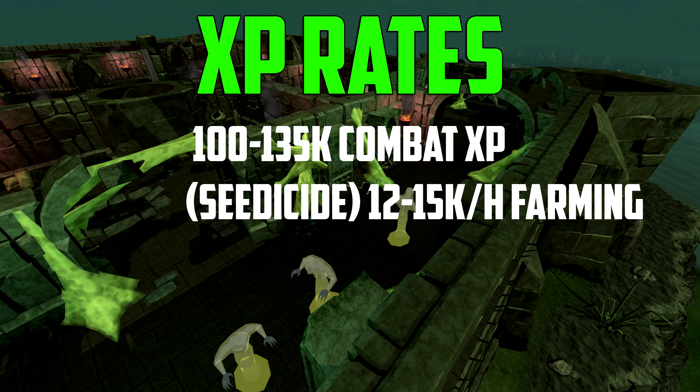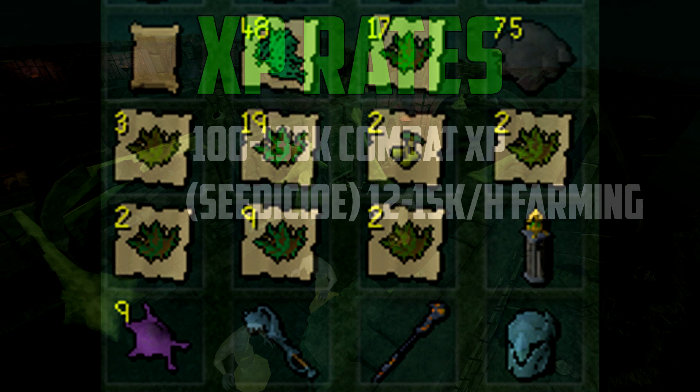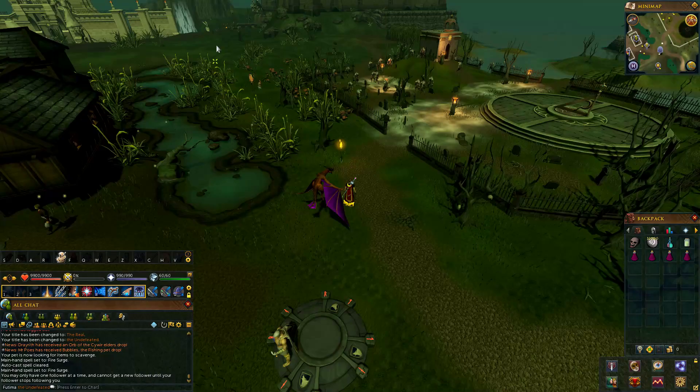For the XP range, you can expect up to 100–135k XP per hour in pure combat, excluding HP. And with Seedicide, if you do use it, you get 12–15k farming experience per hour. I'll put a picture on screen of what you can expect in around 5–6 minutes, essentially one sip of aggression potion worth of herb drops, so I'll show you a picture of my inventory after 5 minutes.